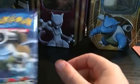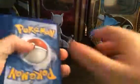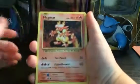The first pack we have is an XY Evolutions Blastoise booster. I'm going to go ahead and open this. Sorry about the barking, that's just my dog. We've got an XY Evolutions green code. Let's see what we can get out of the first booster of this booster box.